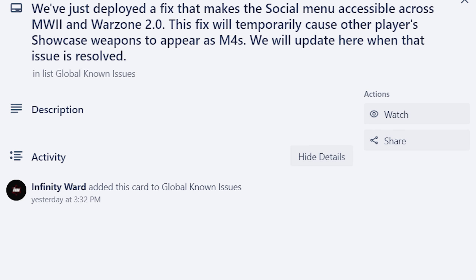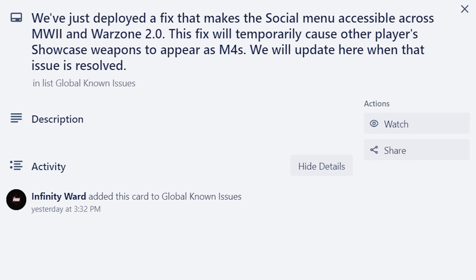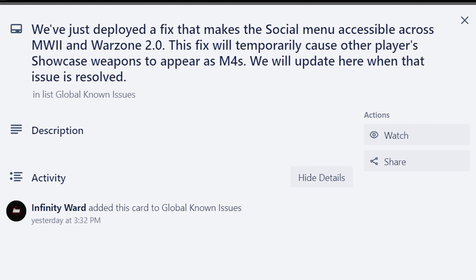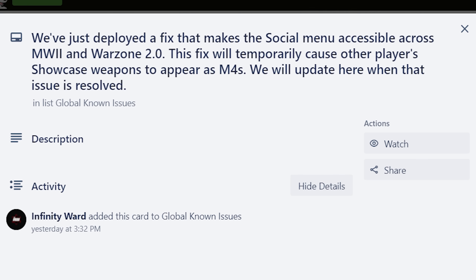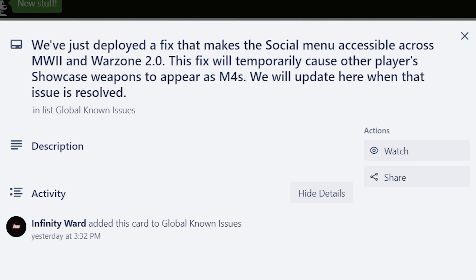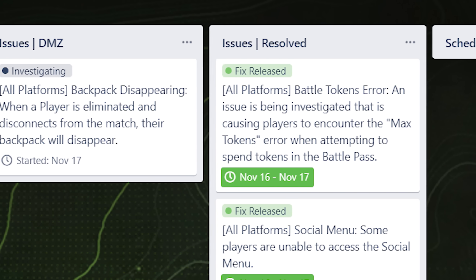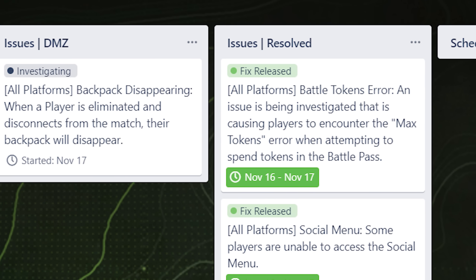They also fixed the major problem with the social tab that would not let you join up with friends. However, in order to fix the social tab they had to adjust the weapon showcase, so everyone's weapon showcase is currently an M4 — a small temporary issue that helps with a much larger fix. They also fixed an issue with the max tokens error in the Battle Pass where it wouldn't let you redeem anything.